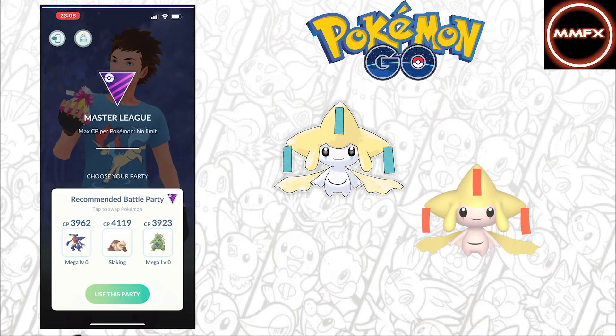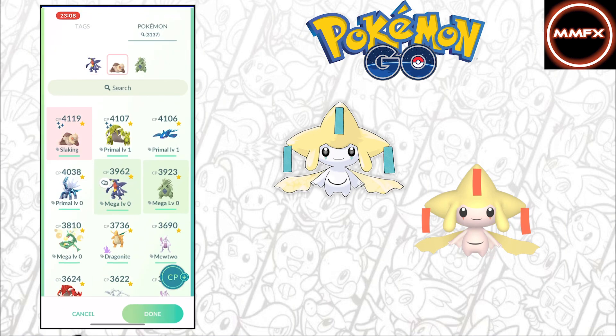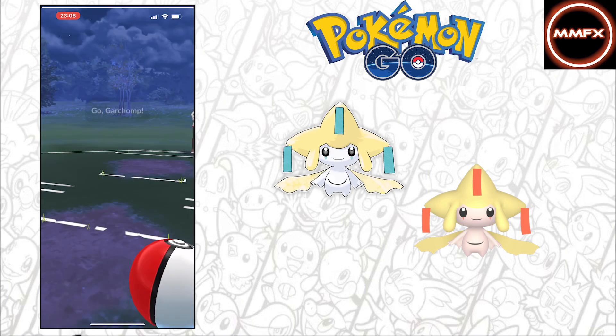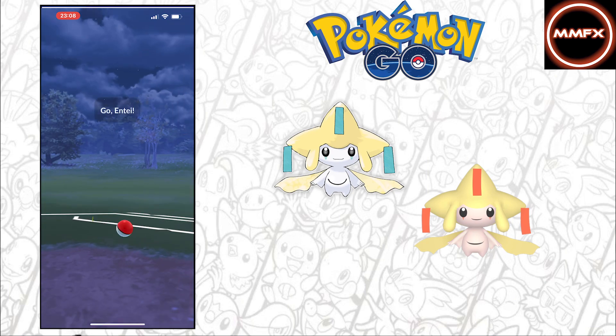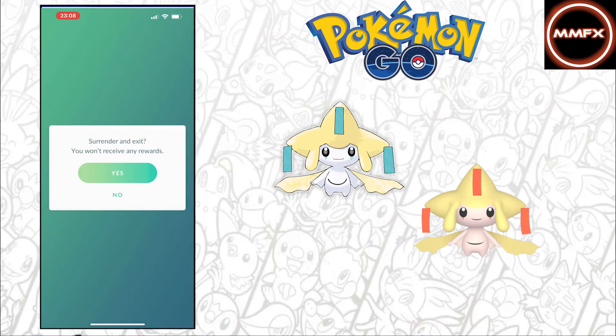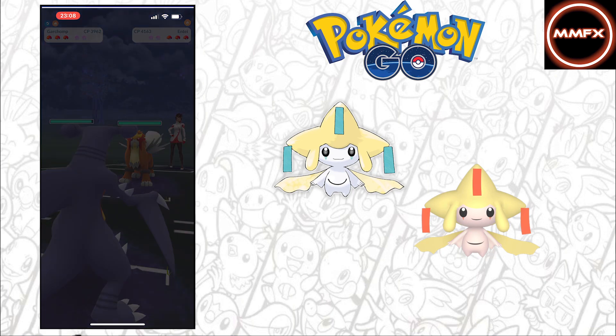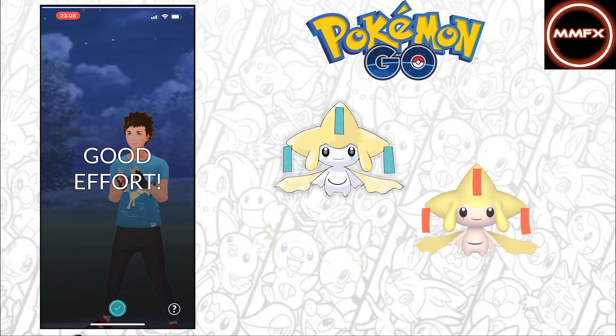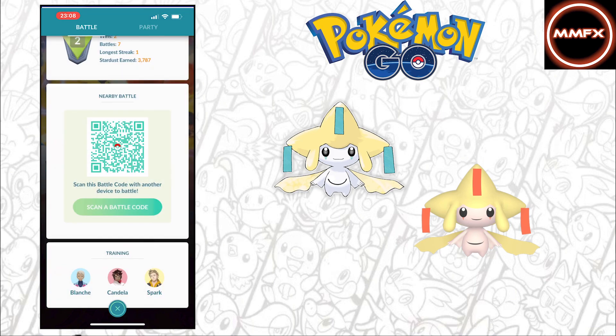One more — Candela. There you go. Garchomp's already in it, so we'll just make sure you're not using the wrong Pokémon and only getting two. And here we go. So then we can surrender. That's our sixth heart with our Pokémon. That took two minutes and 45 seconds.